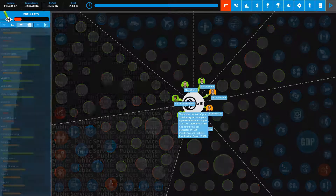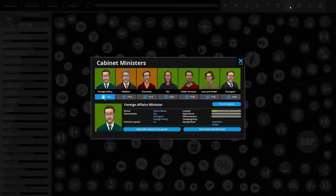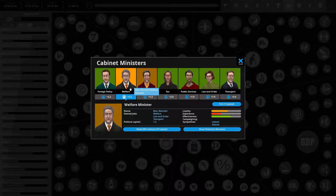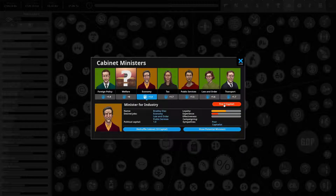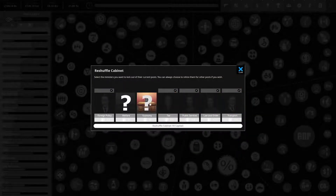The limit on what we can do is based on our political capital, which is generated by our cabinet members. These are cabinet members here — we can click this button up in the top right to open our cabinet. These people are a little bit weaker and we could try to shift them around. We could spend a small amount of political capital to just fire these people. We're just going to reshuffle the whole cabinet — you're all getting fired.